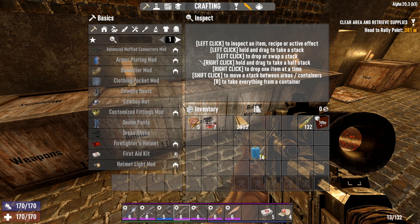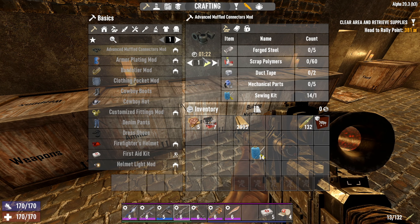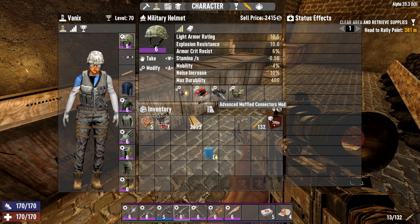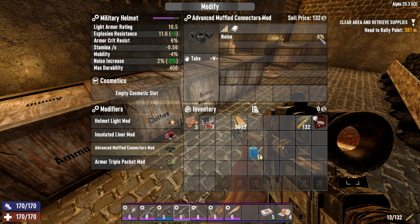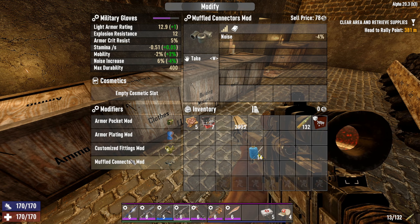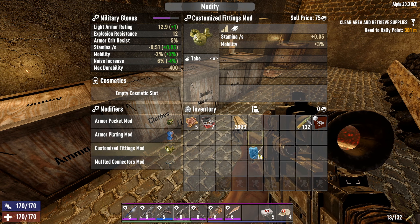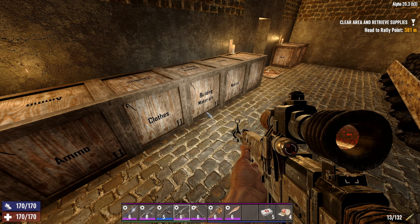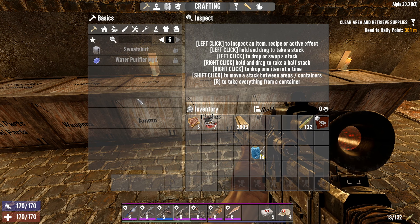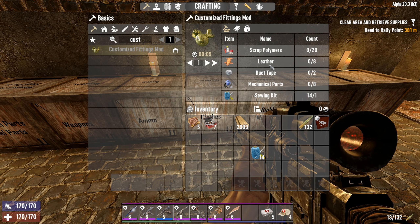What can we do with the sewing kit? Advanced mufflers? Forge steel. I do have advanced mufflers, don't I? Somewhere. So the advanced mufflers — noise is minus eight. What about these? I was thinking about these. We can actually put advanced mufflers in here instead of the regular muffled connectors. How do we make these? Customized fittings mod — I actually want more of those. Customized fittings mod — yeah, we can make them. Just take mechanical parts, sewing kits, duct tape. We need to make more duct tape.